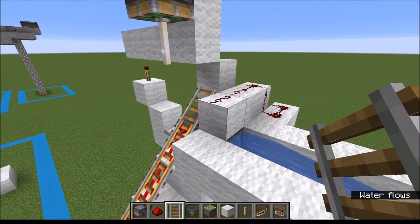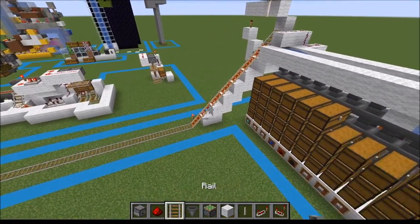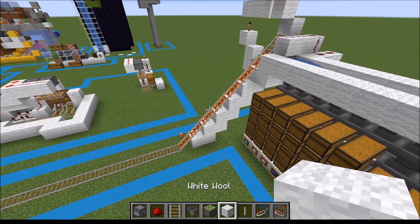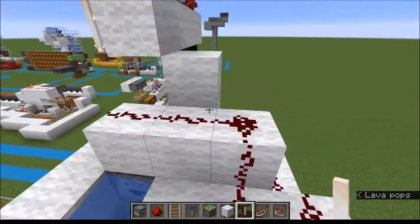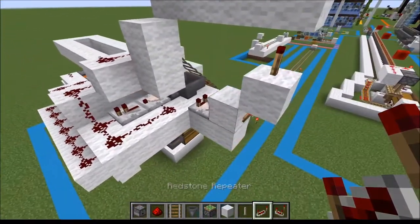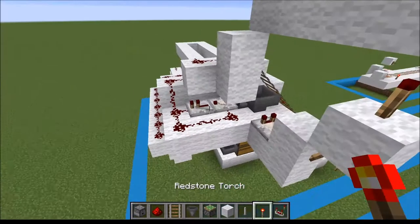Constructing this upper part is actually quite simple. You will only need a dropper, some redstone, some rails, a hopper, a sticky piston, and some white wool. You don't necessarily need to use an end rod — a fence will work perfectly fine. We do need a redstone torch, and we'll use the redstone repeater later.